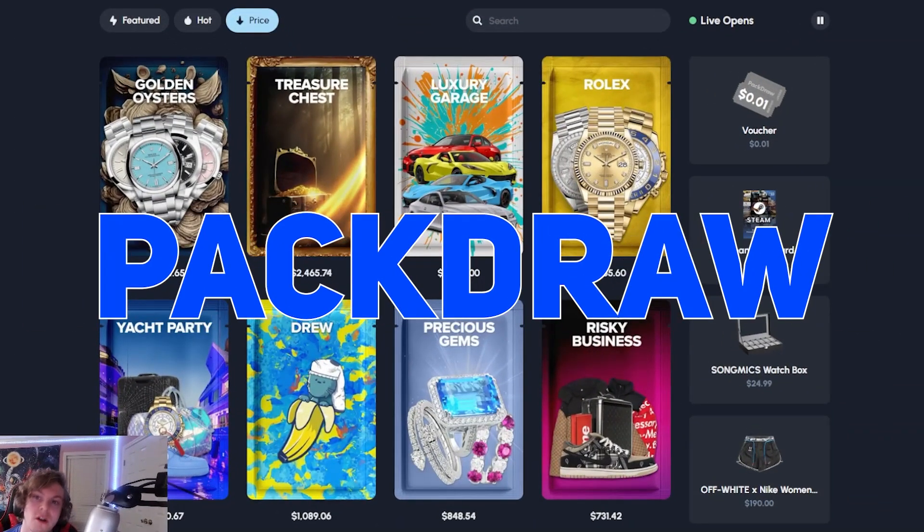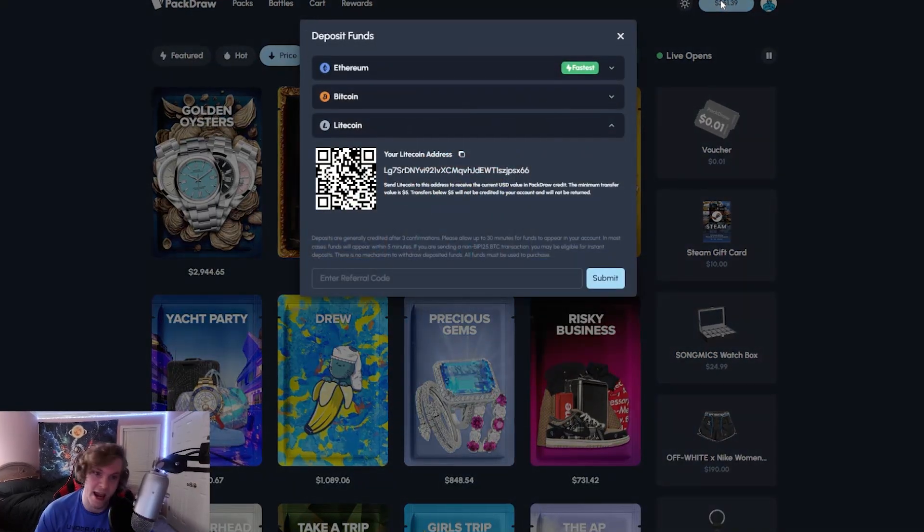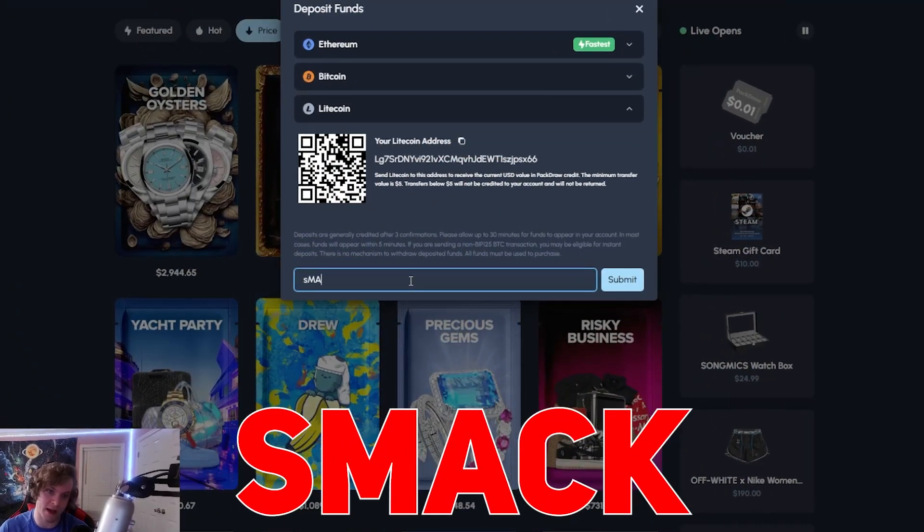Yo, what's going on, you guys? The boys of Smack here. We're on Pack Draw. I got $2.50 in the balance. If you guys want to help me support me and play on the site and get 5% on the deposit, you guys can use code SMACK, S-M-A-C-K.